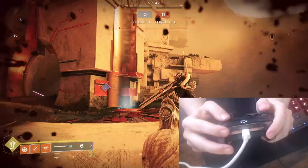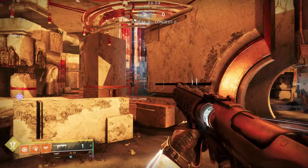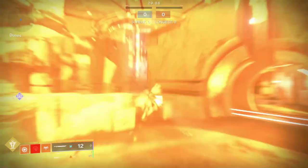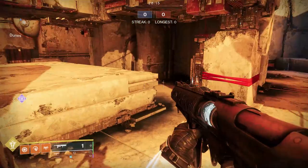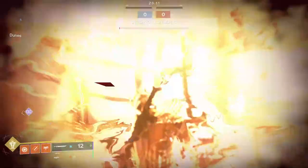Heavy attack, then super and jump at the same time immediately after. Again: get to the ledge, swap to sword, heavy attack, super and jump together. You can now wellskate. Practice this over and over, and even try doing it from a run.